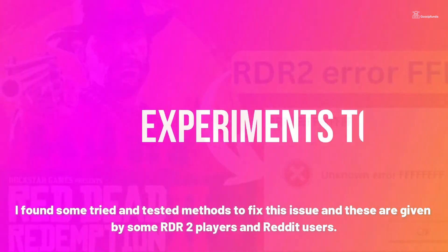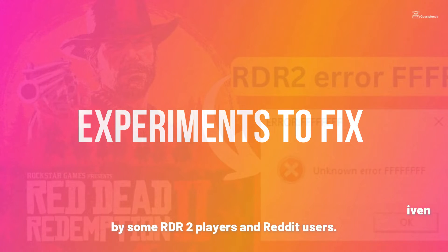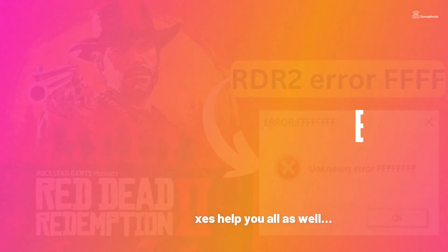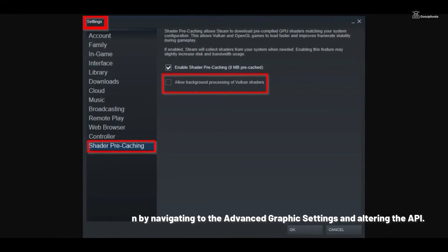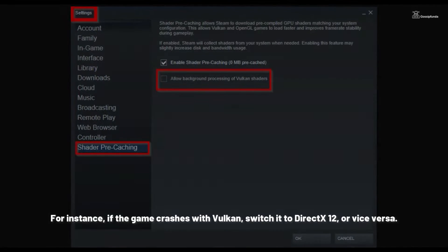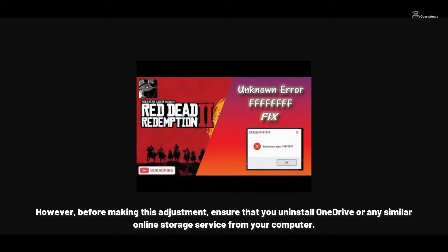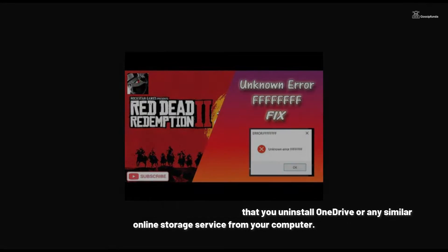I found some tried and tested methods to fix this issue, provided by RDR2 players and Reddit users. Fix 1: Begin by navigating to the Advanced Graphics Settings and altering the API. For instance, if the game crashes with Vulkan, switch it to DirectX 12, or vice versa. Before making this adjustment, ensure that you uninstall OneDrive or any similar online storage service from your computer.